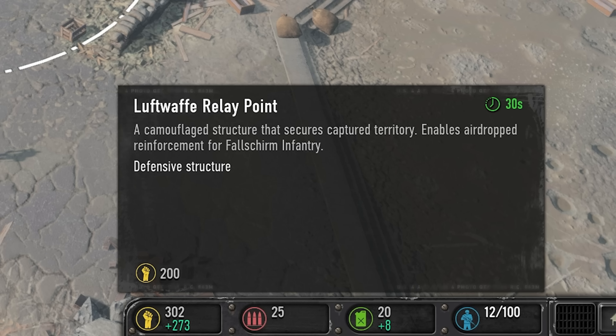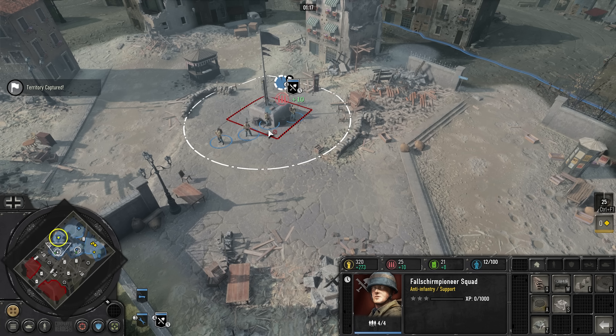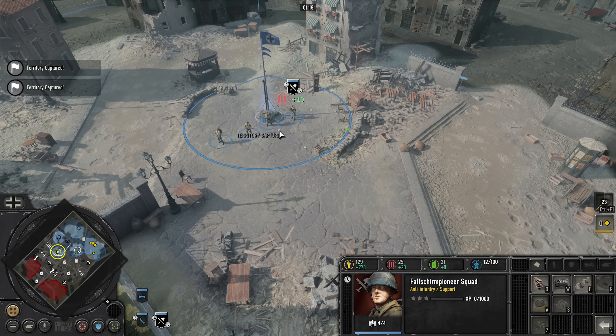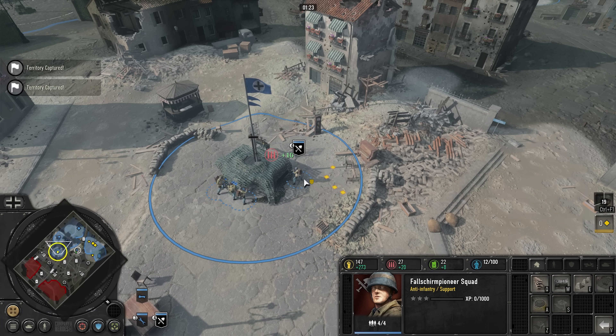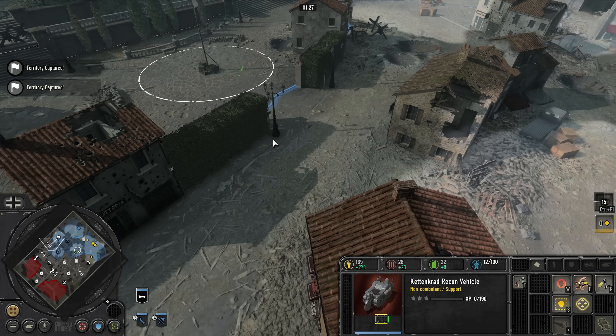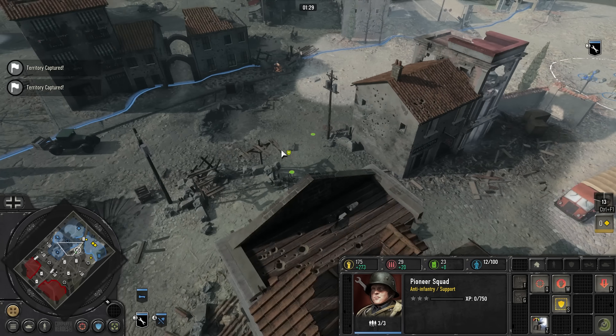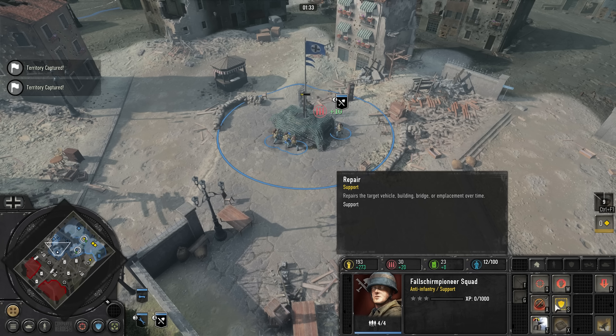Camouflaged structure that secures capture territory and enables airdrop reinforcement. Is that Jared again? I can build this camouflaged. It not only secures the area, which kind of defeats the purpose, because if you see an area secured you're going to know that it has a thing on it, but it also allows Fallschirmjäger in that sector to be supplied via air.